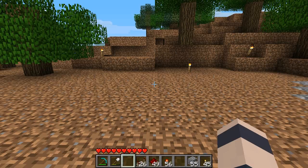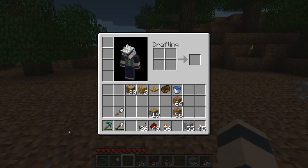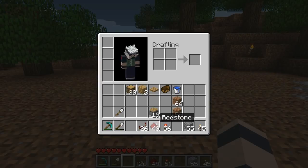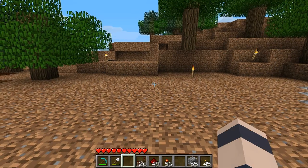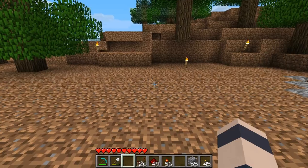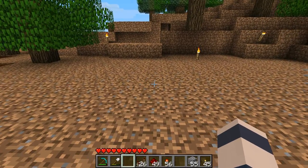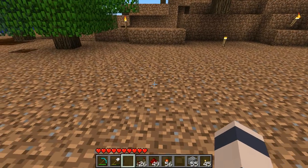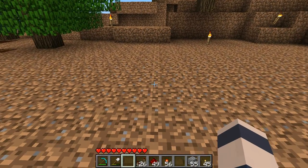Now we finally move on to the actual tutorial. You're going to need: a wooden pressure plate, a boat, a water source, two pistons, one repeater, some redstone dust, and one redstone torch. Okay, this is just a reference for you guys — you don't have to build yours exactly like me and you can do your redstone wiring differently too, but this is how I've been building mine.